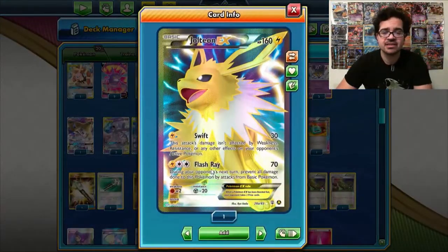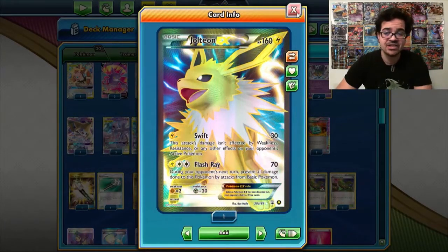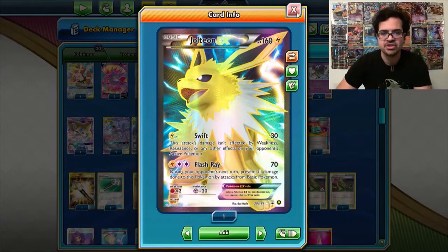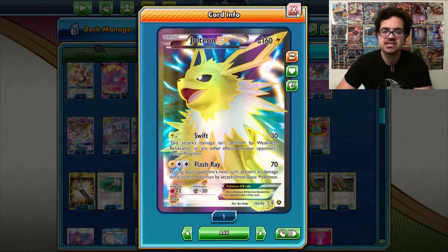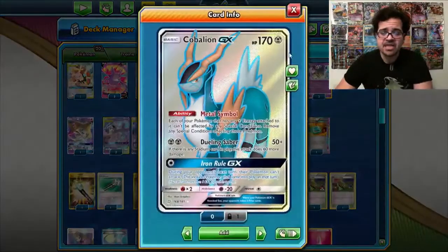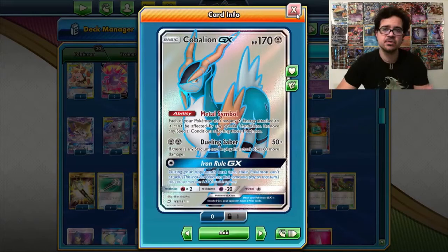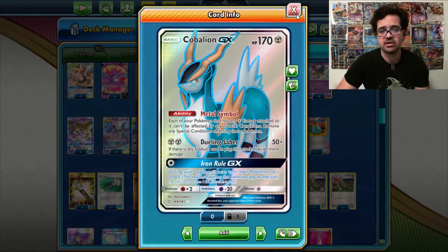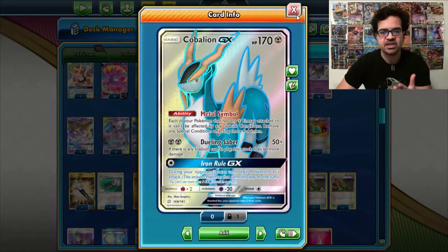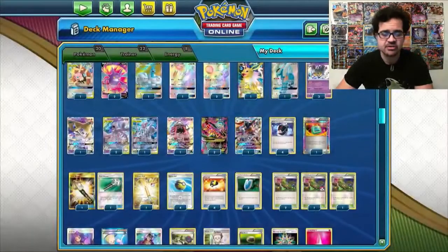Jirachi is good for the mirror match and Picoram as well — not many Picorams play the Electrode so the ones that do can get around that, but they still won't be able to take a knockout on a Mewtwo regardless. Flash Ray stops all basics from attacking, so that's why that's there. Cobalion is good against the Raticate Poison decks and other Poison decks — for example the Zoroark-Toxicroak deck that you'll have seen in my last video yesterday — because Metal Symbol while you've got a Rainbow Energy attached means that you cannot get Hypnotoxic Lazered.